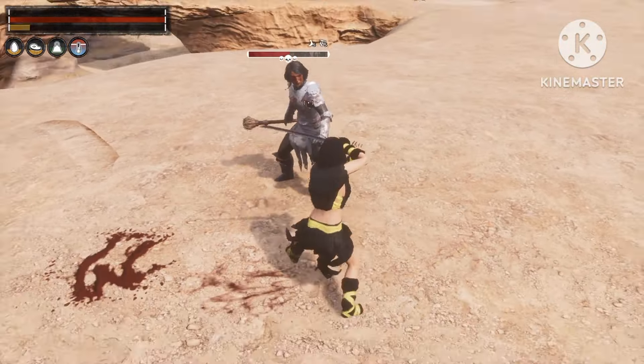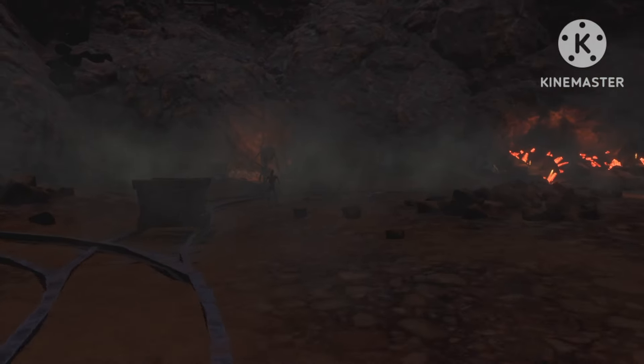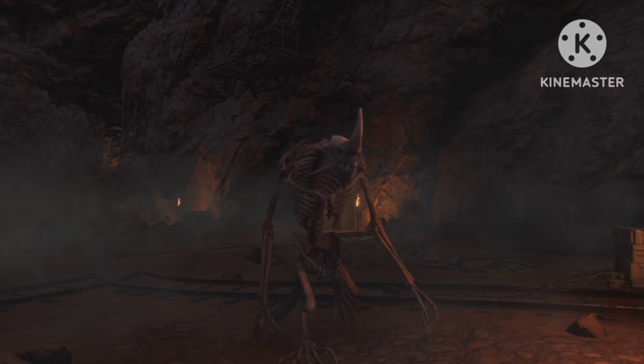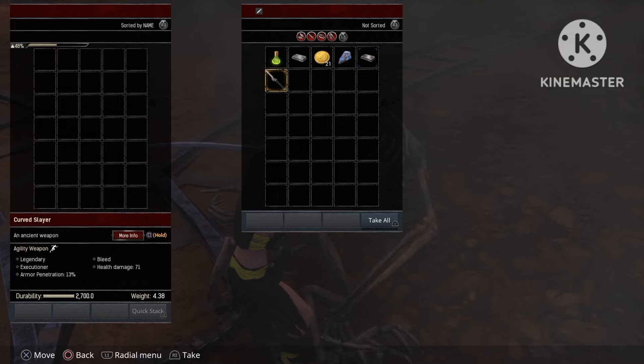To get the Curved Slayer you want to go to the abandoned silver mine. Once you get here, just enter the dungeon and head all the way down, past a few NPCs and some scorpions. Once you get to the area with the mist, you want to look for this specific guy — he's the one that will drop the Curved Slayer. After killing him a few times, there we go, that's how you get the Curved Slayer.